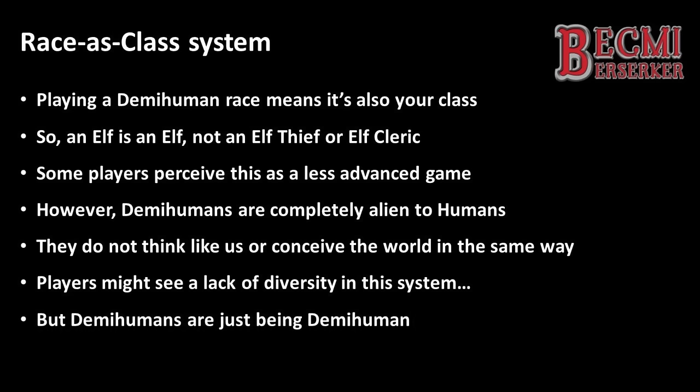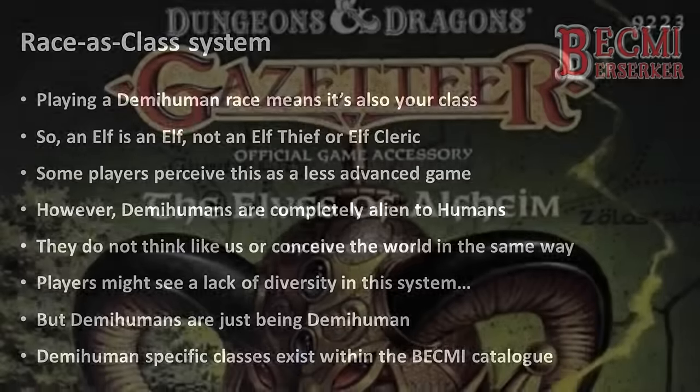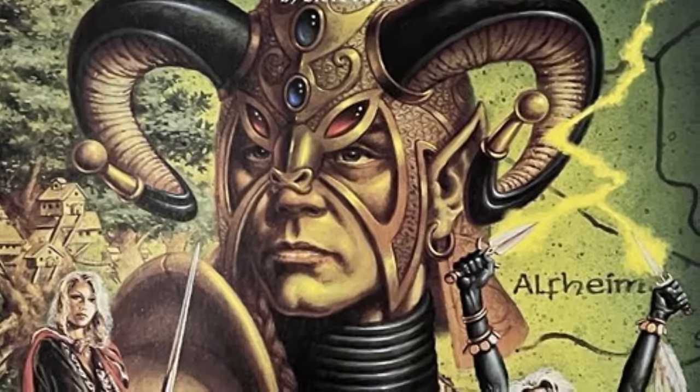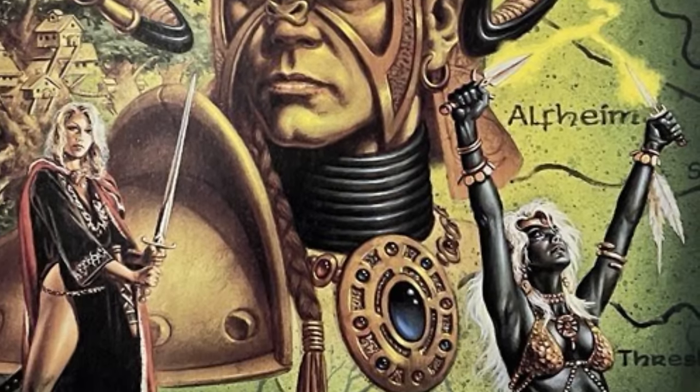As Bekmi developed, options to expand beyond the rules as written to offer Demihumans some variety were also developed. The most notable of these are within the Gazetteer series, and there's a great option to become an Elf Lord or an Elf Wizard in the Gazetteer centring on that race, which I've done a review on — link on the screen and in the description.